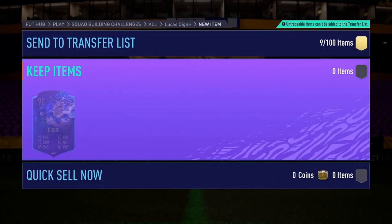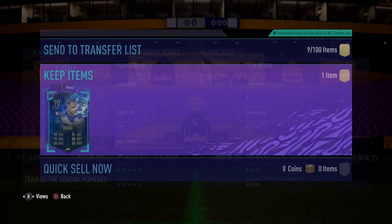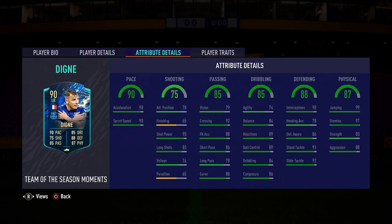I know he was part of the Team Assistant community vote but I'm glad Tagliafico won. Now it's time for Lucas Digne to show what this card has. He is 5'10", high/medium work rates, left-footed, three-star skills, two-star weak foot — just like Tagliafico I believe. On to the attribute details: 90 pace, 90 acceleration, 90 sprint speed. I'm thinking whether to put on an anchor or shadow chemistry style — probably anchor.